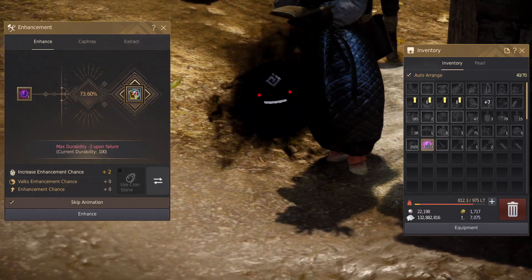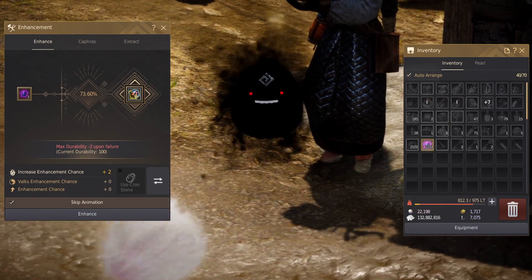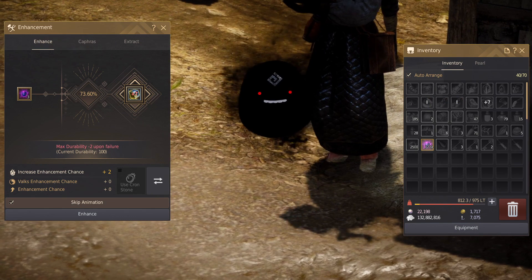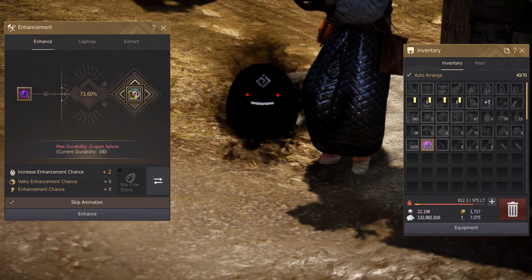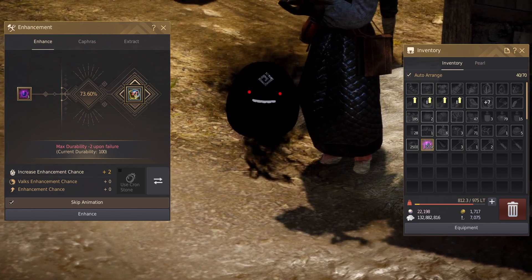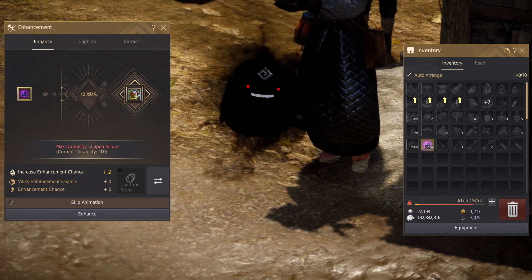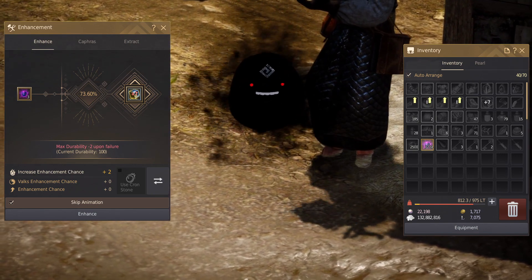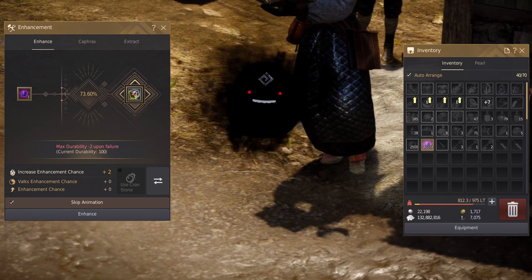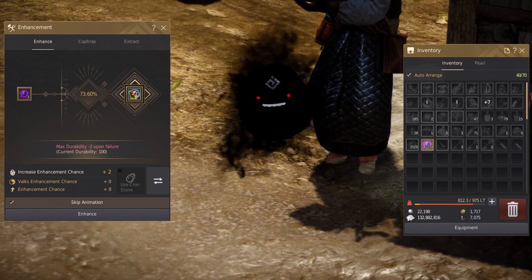When you are enhancing your Naru gear, you would obviously do it during the main story whenever it gives you beginner blackstones, and not all at once after the main story like me. As a new player, you want to invest your beginner blackstones as soon as you get them. This advice only applies to Naru gear — please don't Yolo enhance all your other gear the second you get a blackstone.